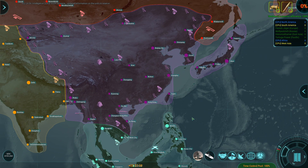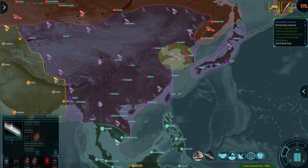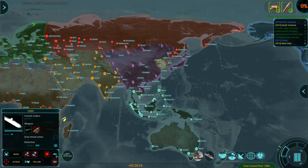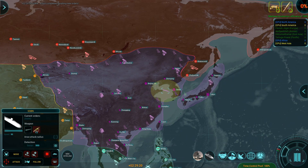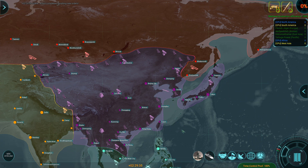Yeah, I feel like the AI doesn't attack quite as early if you weaken them conventionally first — I think that actually delays their calculations to strike. From here I can still hit West Asia, a big chunk of the Pacific, and a great amount of Russia. SSBNs seem like a really good tactic for countries packed close together, as opposed to ICBMs which seem super vulnerable.